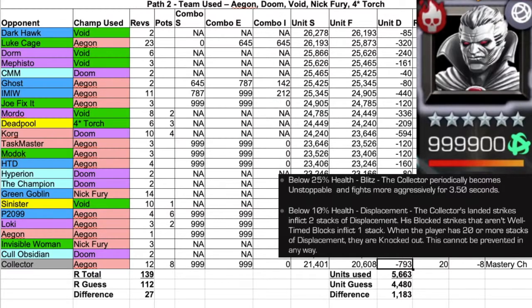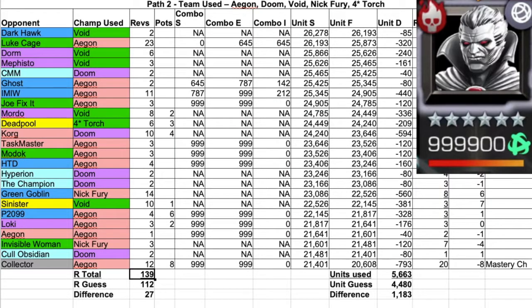Overall for Path 2, I used 139 revives — I had estimated it would take about 112, so I was 27 revives over. It cost 5,663 units; I had guessed it would cost about 4,480, so I used 1,183 more than I had expected. I have a link below to a more in-depth overview of the Collector fight along with some gameplay. And that's it for Part 4 of Path 2 of the Abyss Unit and Resource Breakdown. Thanks for watching.